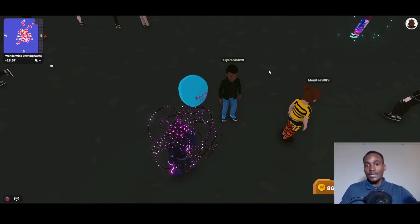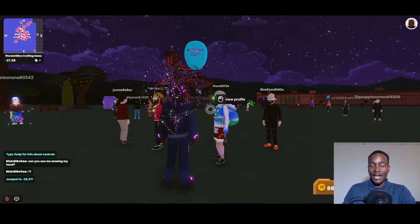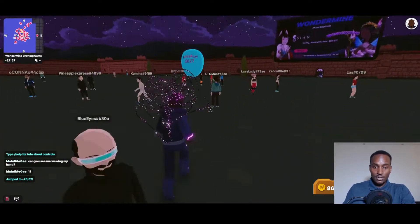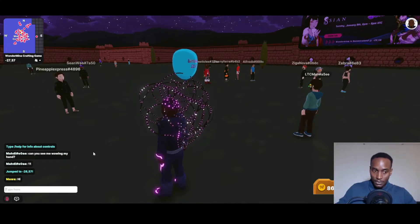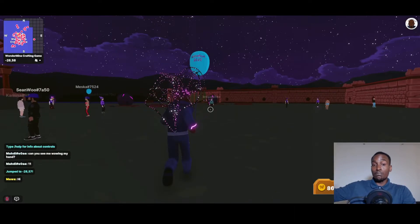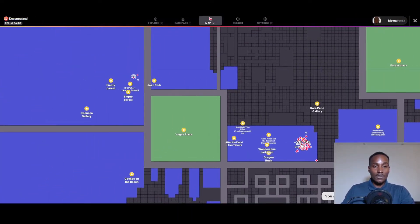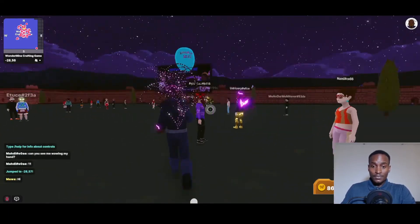This is Decentraland — look at the number of real people here. Most are guests, but I'm an OG; you can check my name here, it's Mawa. On the left-hand side you can talk to people in chat or even do voice chat. Users with a hashtag in their name haven't yet purchased their name as an NFT on Decentraland. Wonder Zone is one of the hottest places here — along with Ice Poker — and Decentraland is a massive ecosystem.